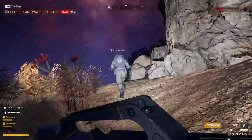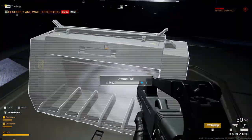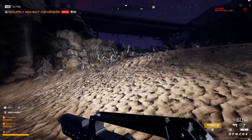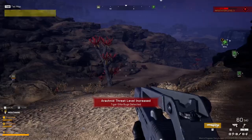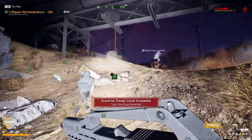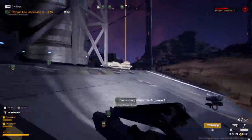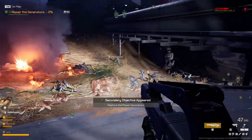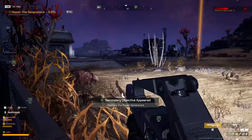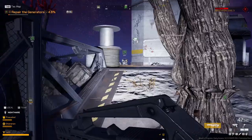I'm going to go up this way. I got like 200 ammo left. So where are we going now? Arachnid threat has risen in severity. We need to repair something over here. More bugs inside by the bunker. Salvageable field power generators have been detected — move out and secure the generators. There's a big one.